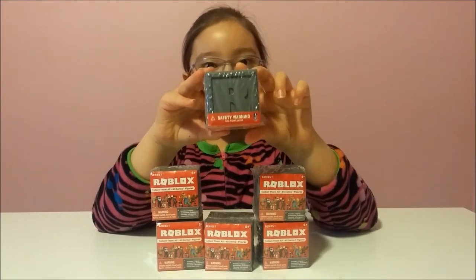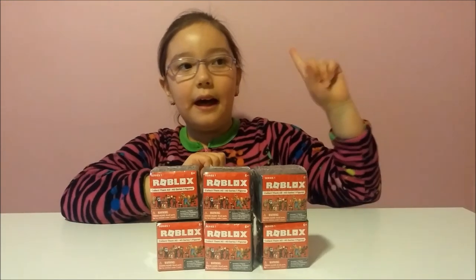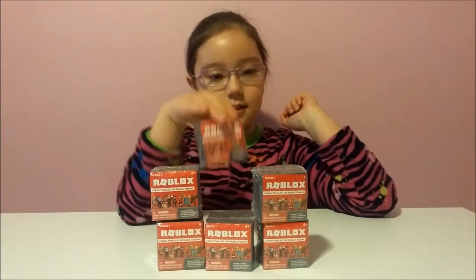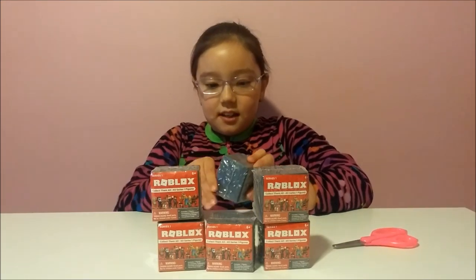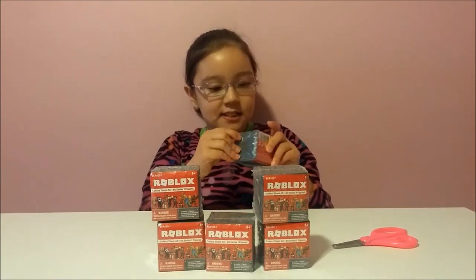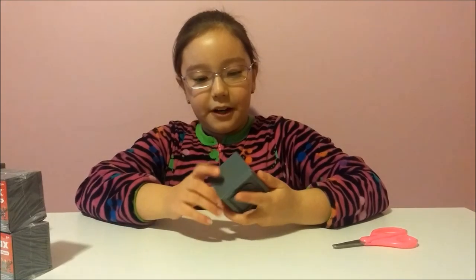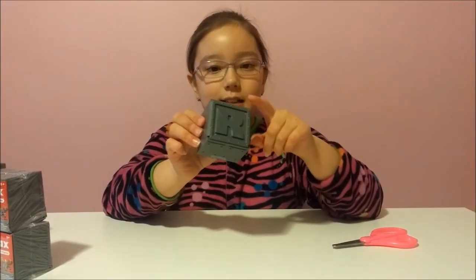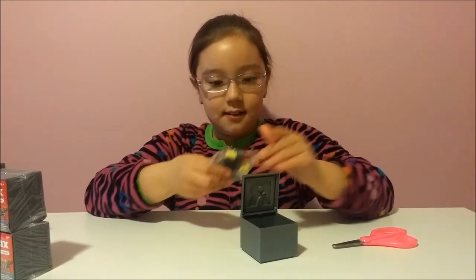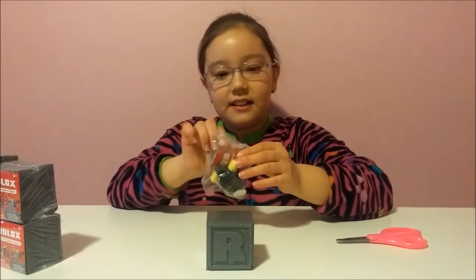There's a letter on the back of each one so you could spell out the word ROBLOX. I also have a character on Roblox which you can see on the screen right about now. So now let's open this and see who we get. It looks like the boxes are double-sided — one side has the letter on the back and the other side has the letter on the front. This is a cute little case because it flips.